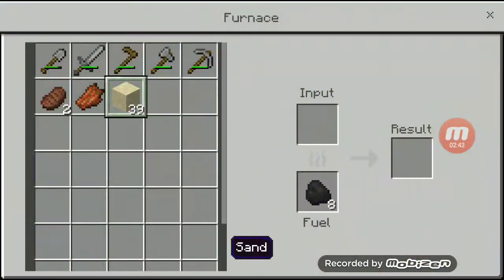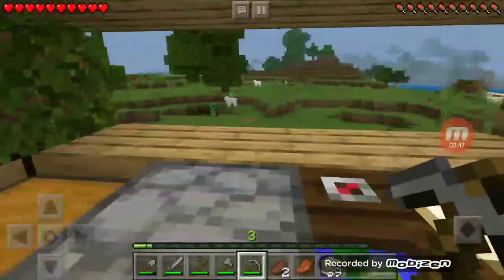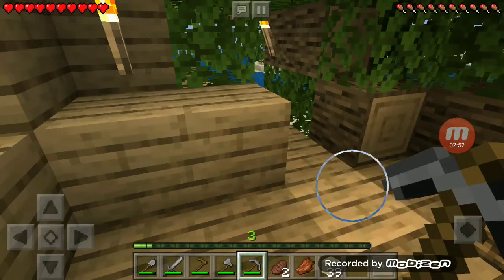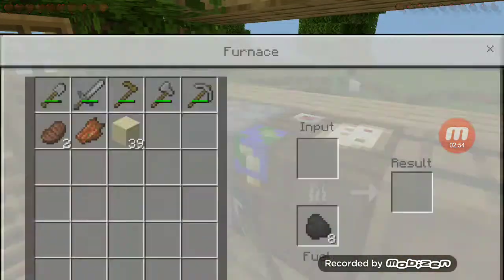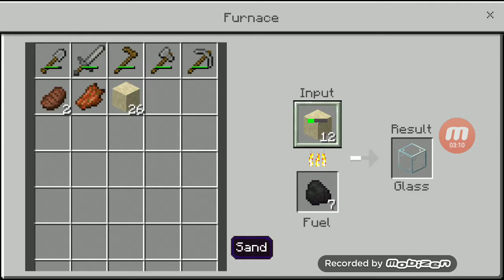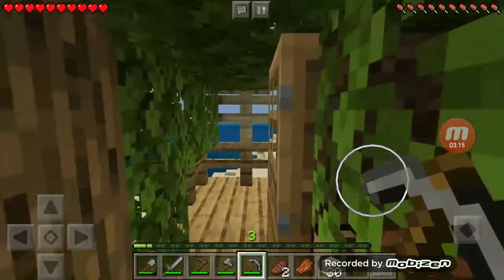How many windows do we need to make? One, two, three, four, five, six, seven, eight. We need eight. Okay, that's way too much — one less. There we go, eight. Let's leave that for now. We're going to go mine a bit more because we don't have a lot of resources.